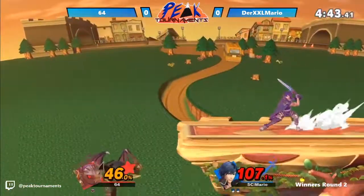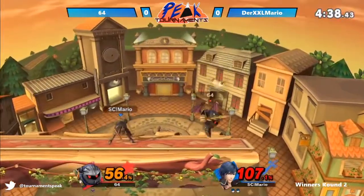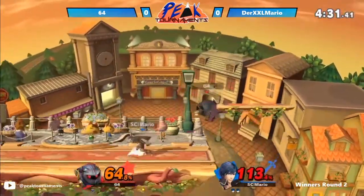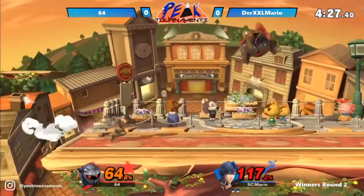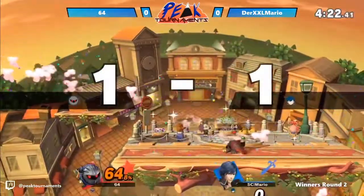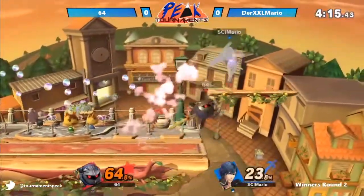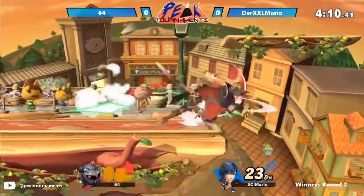Oh! Big damage. Not getting caught in that neutral B from Chrom. Chrom's really bringing it back. If 64 wants to win this game, he really needs to take this stock soon. Good block — Meta Knight not quite doing enough damage to finish him off here. And there's the F smash! Man, I spoke too soon again. 64 on 64% right now. There's the down throw — is he gonna go chase down with a dash attack? Trying to get those up airs, but he will be F smashed out of it. This game could go either way right now.